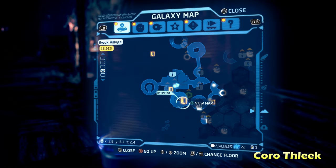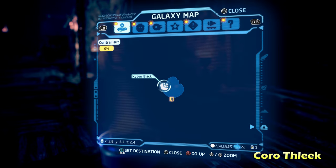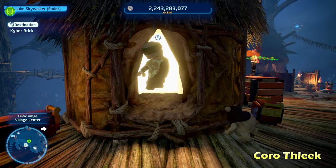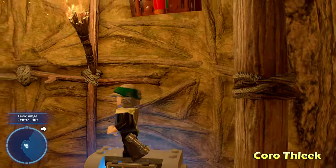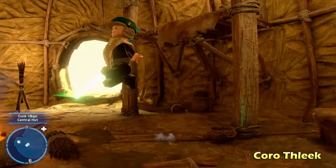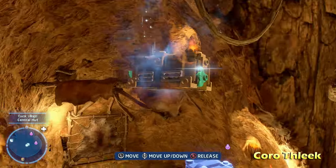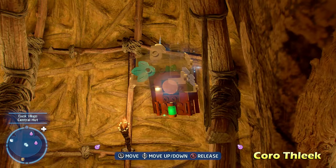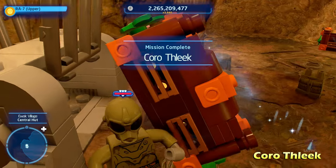Next up we're going to do Coro Thleek, which is going to be in one of the indoor areas. We're going to walk inside — this one took me a little while to figure out, but it's actually very simple. There's going to be a switch right above the cage which has the Kyber Brick in it. Use the Force to pick up one of the LEGO objects and basically just hit that switch with your LEGO object, and that's going to open up the cage for Coro Thleek.